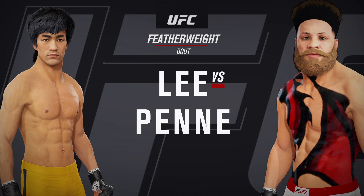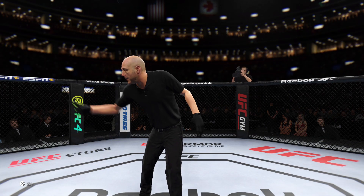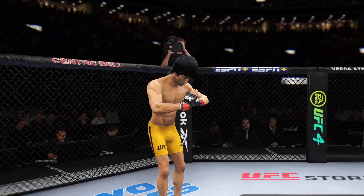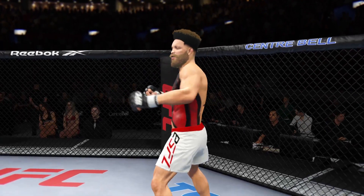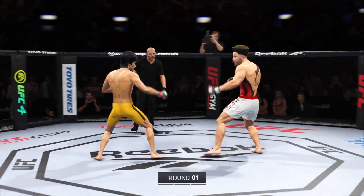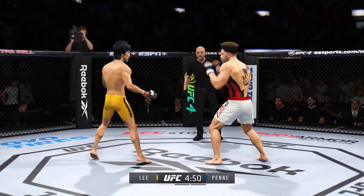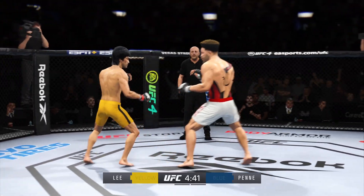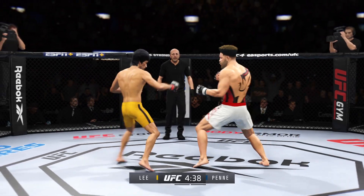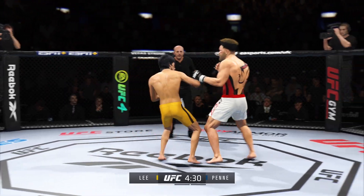UFC featherweight division fight. Lofty expectations for this matchup as round one gets underway. There seems to be a striking advantage on one side, but on the other, truly a fighter who can do it all — and that guy will usually have the advantage on paper. When you're a striker at this guy's level, that will normally balance out whatever advantage the other guy has.